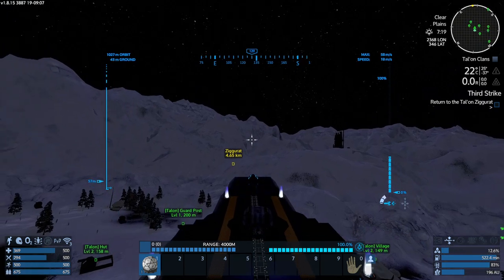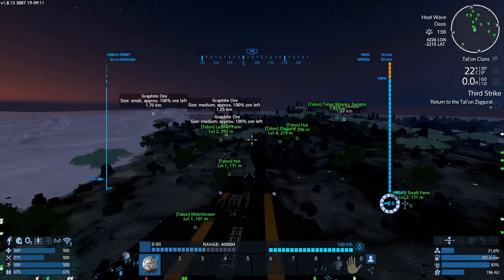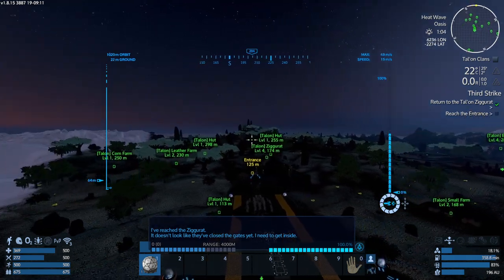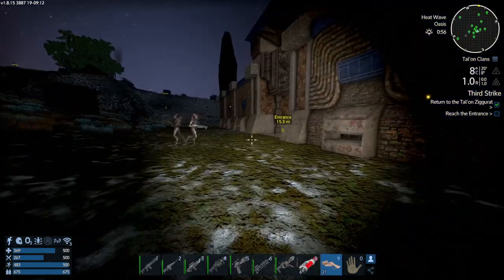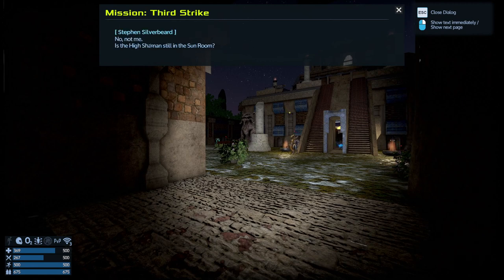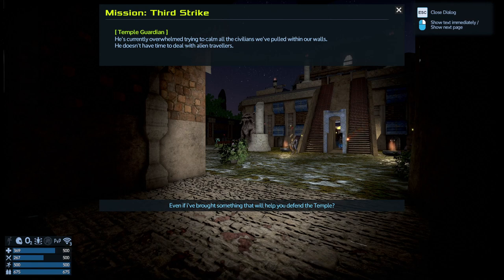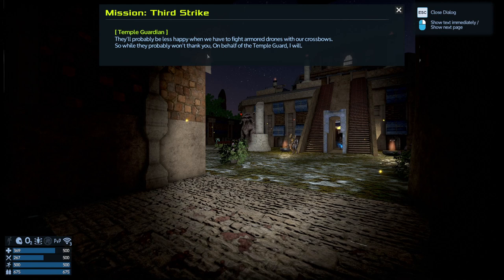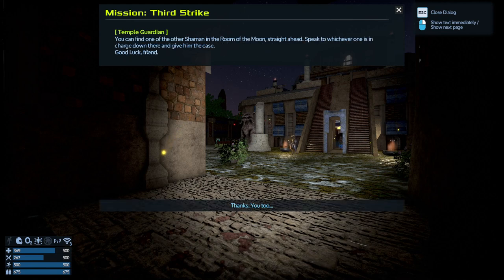The player flies to the ziggurat. 'At least we're in a ship we can defend ourselves with.' The problem is finding somewhere to land. At the entrance, a temple guard dialogue: 'Get back — we thought the troopers would have gotten you!' 'I was sent here by the shaman to deliver vital equipment for the defense of the ziggurat.' 'If you've got weapons in that case the shaman will be happy, but if you've brought forbidden weapons he'll be less happy.' The player is directed to the shaman in the room of the moon straight ahead.